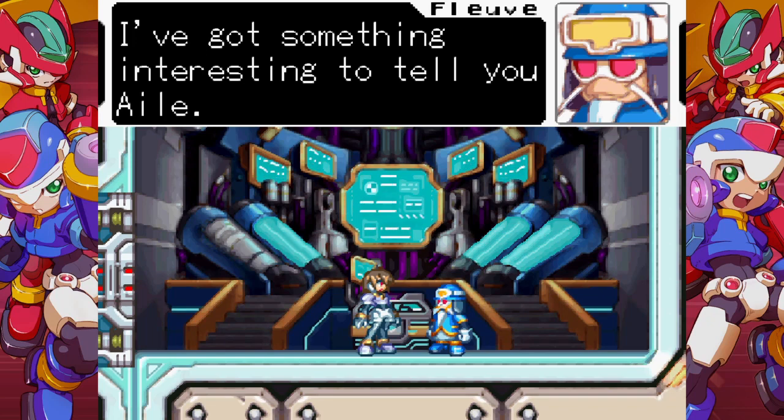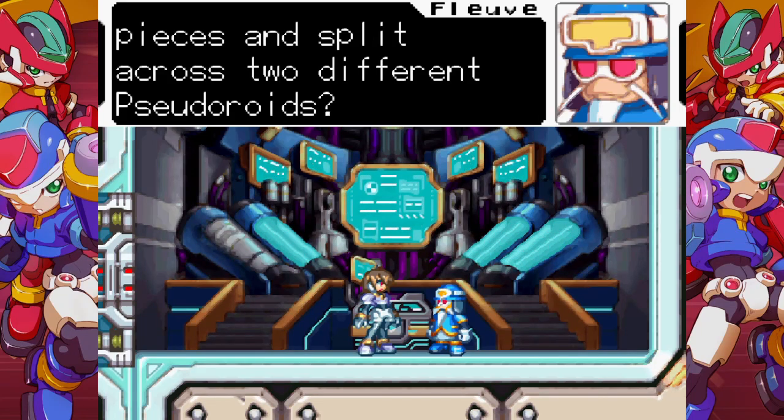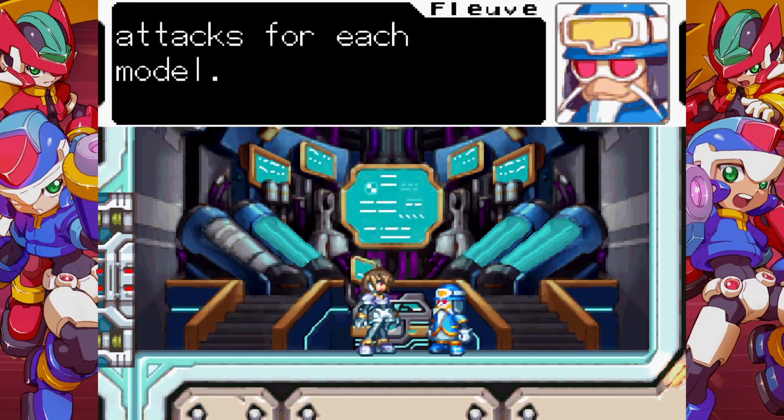I've got something interesting to tell you, Eil. Did you know that each Biometal fragment has been divided into two pieces and split across two different pseuderoids? Absolutely no idea about that — it's not like they tell me that after I beat them. If you can find both parts, you will have access to two variants of charge attacks for each model.